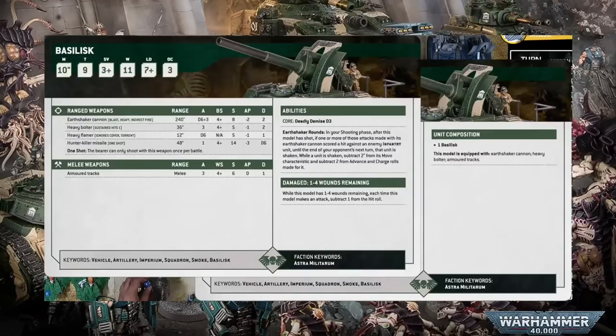In the lore, the Basilisk is the premier artillery piece of the Guard — the go-to solution for when you need to sling high explosives in the direction of the enemy. Despite the fact that the Imperium has access to some incredible weapons, especially those from the dark age of technology, the Imperial Guard has found time and time again that the easiest solution is to shell them into oblivion. And this is the job the Basilisk does incredibly well, armed with the powerful yet accurate Earthshaker cannon.